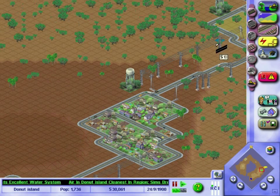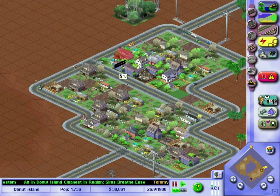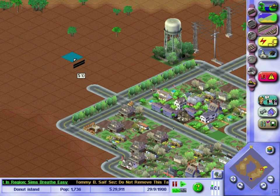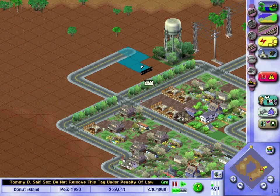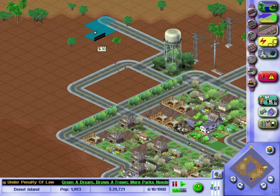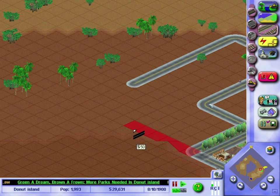Just before the year ends I'm going to expand the residential area a bit — as you can see it's grown nicely. You know what, let's build dual roads — you get trees with dual roads. So now I'm just going to make this area look fancy as fuck. More parks needed on Donut Island — should be ON Donut Island, not IN Donut Island, you donut.